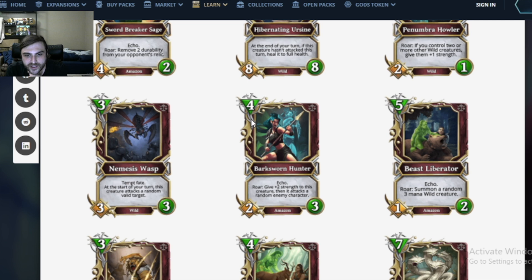Bark Sworn Hunter: a 4 mana 3/2 Amazon with Echo Roar. Give plus 2 strength to this creature, then it attacks a random enemy creature. This is like a very expensive Underbrush Boar on the initial body, and then just a slightly worse Underbrush Boar on the second body. It's better than Underbrush Boar in the sense that you get to see where it attacks before you end the turn. Underbrush Boar is one of nature's best cards, and this card's probably still good.